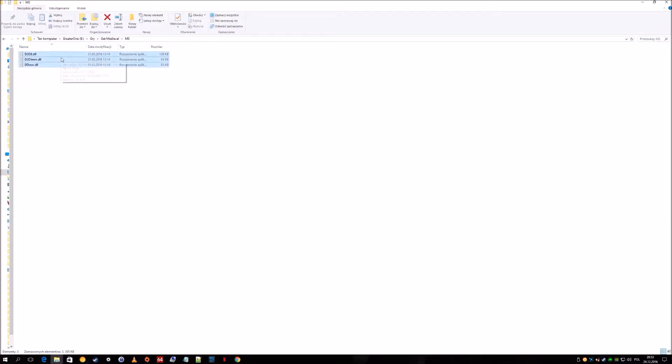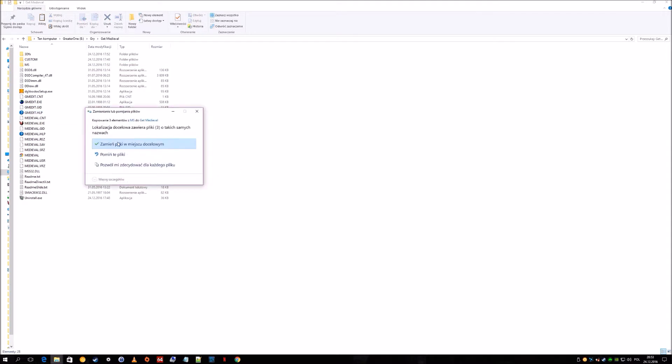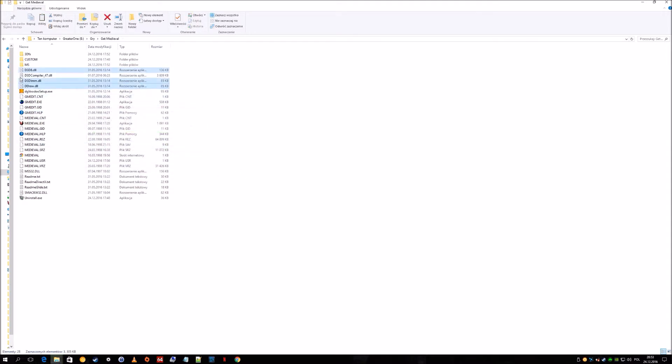You need to get those three files, copy them, and put them in the main game install folder. Everything is pretty well detailed on the site — it's pretty awesome.